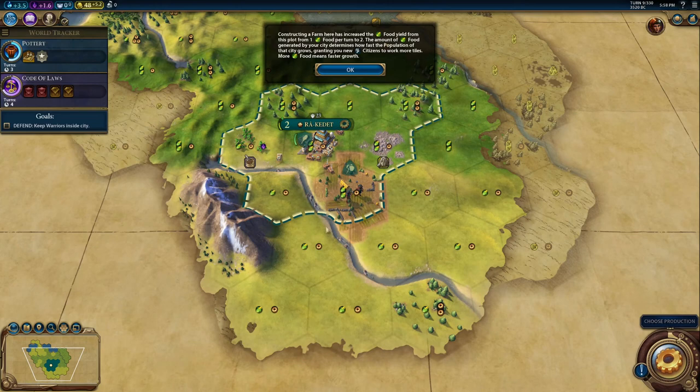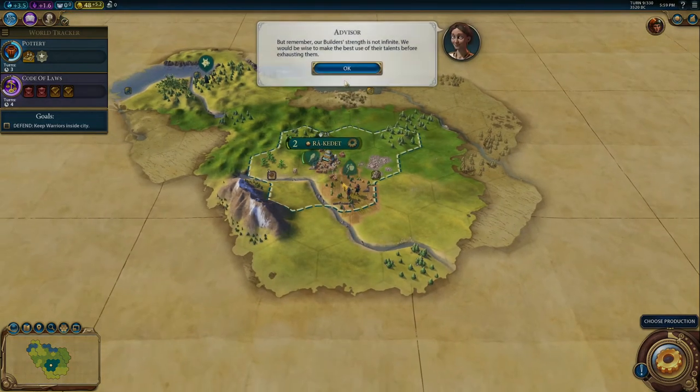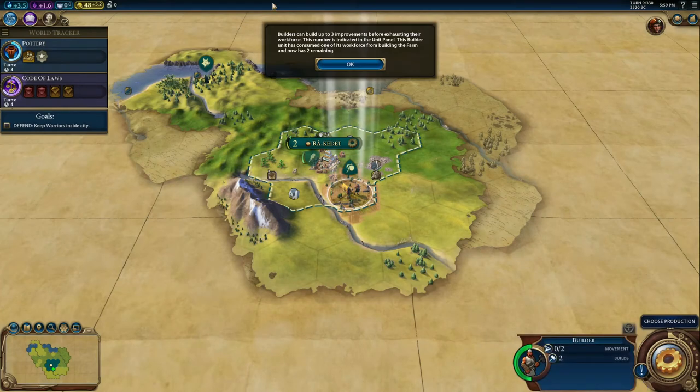Every farm also provides housing. Builders can build up to three improvements before exhausting their workforce. You can see the builds number in the unit panel — it starts with three. We just used one to build the farm, so we only have two remaining.